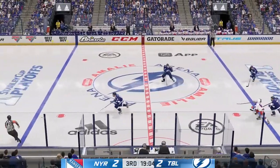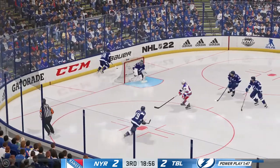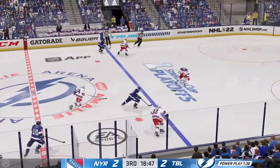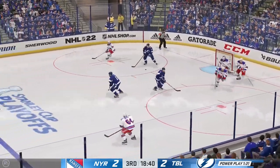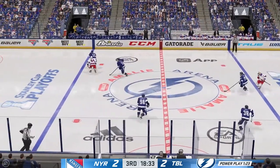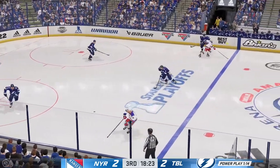Looking to clear the defensive zone. And they get it down. Good communication — they talk to each other, they're in the right spot, they just clear it down the ice. Takes the feed at center and moves up ahead. And that pass can't connect. Gets it out of his own end. Stick handling in his own zone, and he gives it over to Hagel.